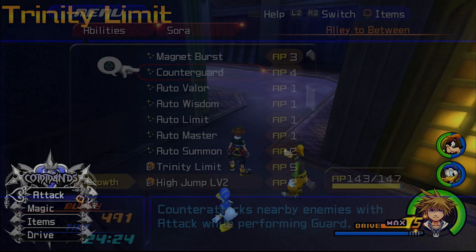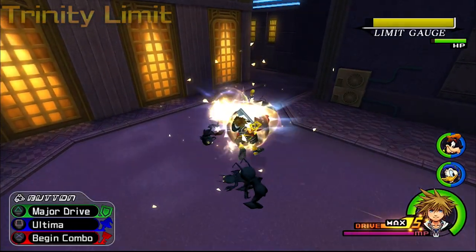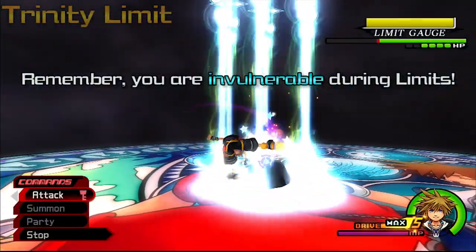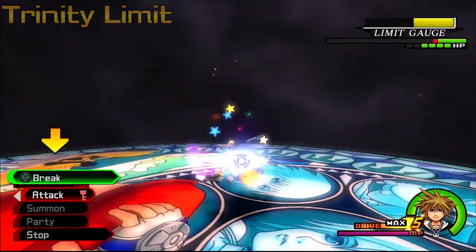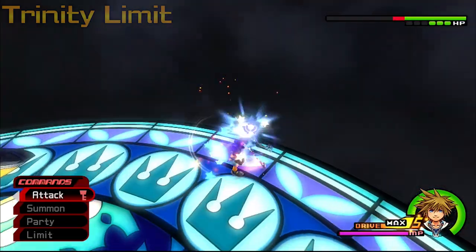First up is Trinity Limit. If you equipped it earlier like I suggested, you'll find it in your second menu, which you reach by hitting left on the d-pad. Trinity works differently when Sora's alone, so if you know how it works with party members, it's just the break part. Once you activate it, you don't have to do anything except hit the RC to trigger the second part, and the third if you brought Combination Boost. The amazing thing about this limit is the way it hits allows Sora to follow up with a combo of his own, or the next technique.